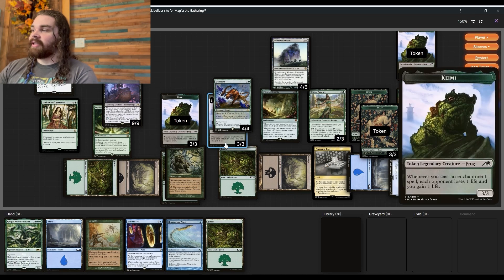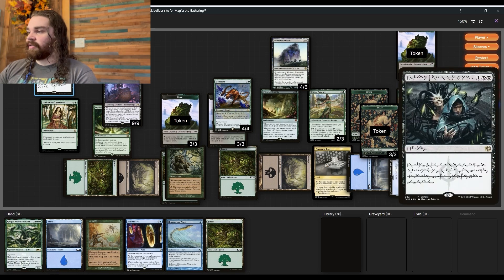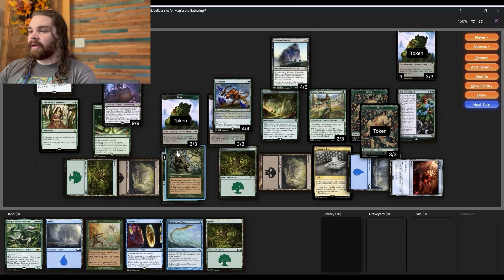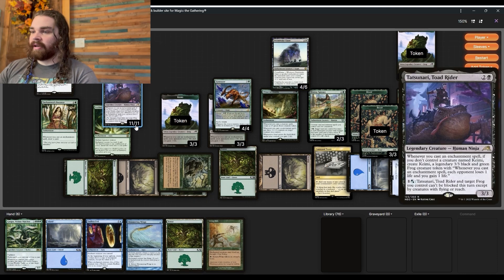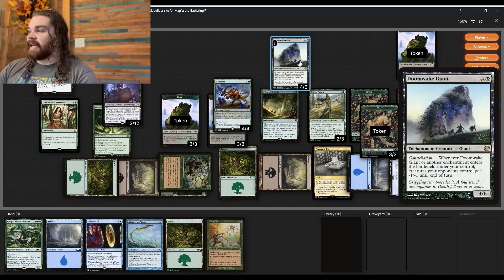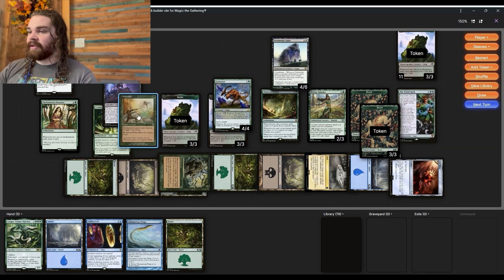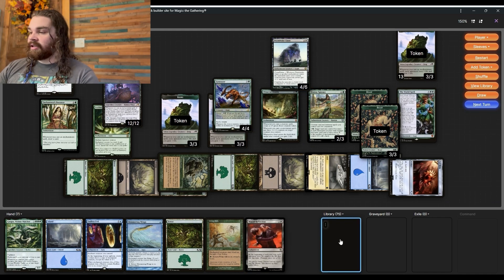I haven't been drawing off Phyrexian Arena - apologies. We cast Whip Silk and return it, putting three more counters on our commander. That's two more damage with Kame, bringing us to 11 total. That also triggers Doom Wake Giant - whenever Doom Wake Giant or another enchantment enters the battlefield, everything gets minus two power. We do that again with Whip Silk, another two Kame damage, Doom Wake Giant now at three enchantment triggers.